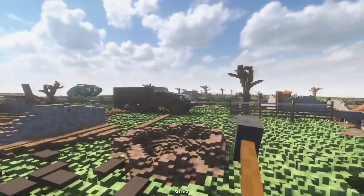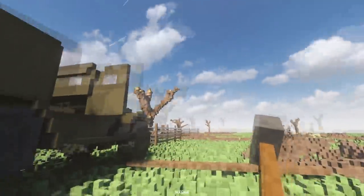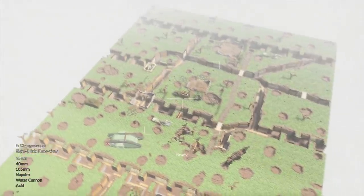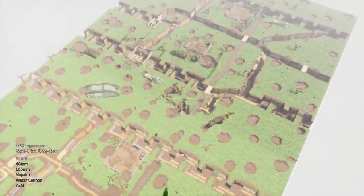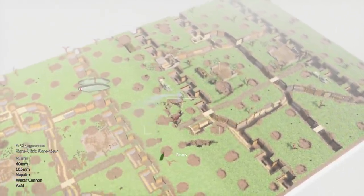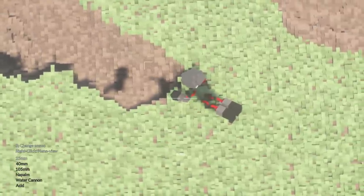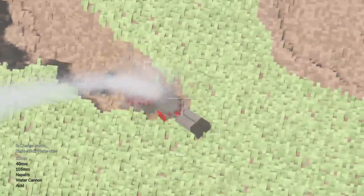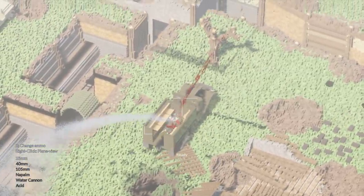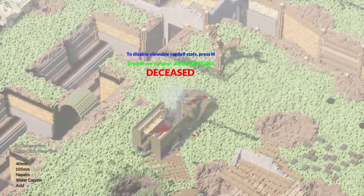I didn't realize this was a war zone — I thought this was just a war map. I'm being shot at. This feels fitting. It's going to be the enemy now at least. Oh God, I'm actually in a war. How is he shooting? Look at this body — how are you still alive, sir? Get on here. This feels pretty cheap — this is great. I sure do love airstrikes. They are definitely deceased. I have no idea what team I'm on — I'm just killing anything that moves.